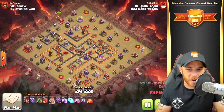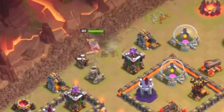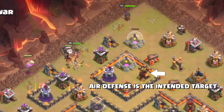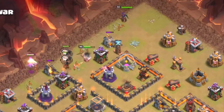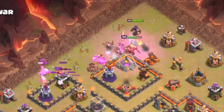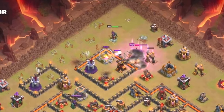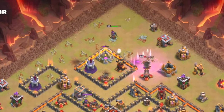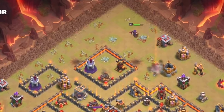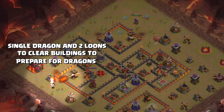PK starts out with the Barbarian King and the Queen up on the north side. The King takes out some buildings — high-level heroes are very important for this. He takes down a mortar, and you'll see a couple of balloons plus a baby dragon taking out additional buildings. The balloons work into an archer tower and the baby dragon deals with skeleton traps. The king's ability is used because he's being targeted by an X-bow, and the queen works her way down to take out the air defense on the western side.